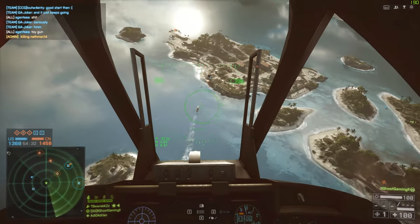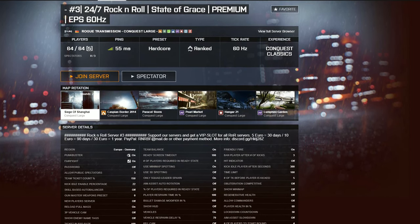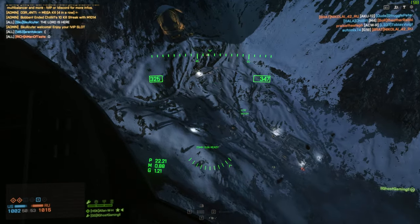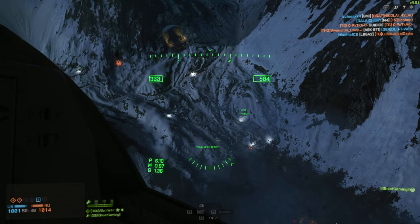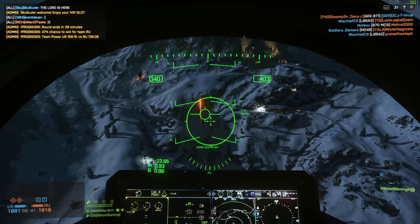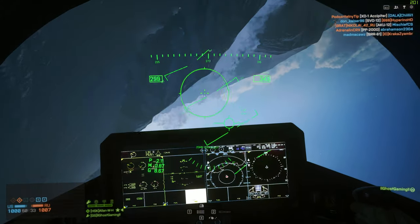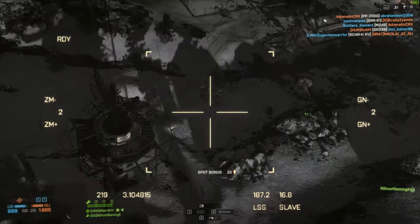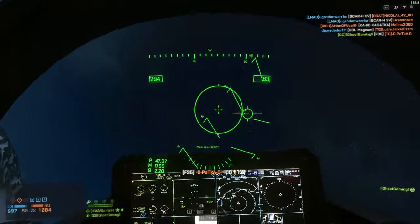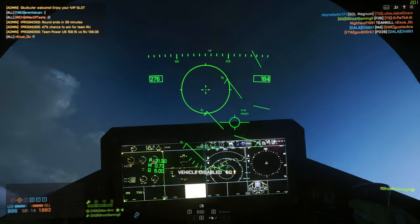Coming in at number four, we have the Rock and Roll State of Grace Hardcore server. This one is 1,200 tickets, 64 players, and also 60 Hz, which is nice because not all servers are. This is one of the only populated hardcore servers I can find. If you're not sure what constitutes a hardcore server, it's essentially no third-person views in vehicles — you're flying in cockpit view only, there's no 3D spotting, no minimap, although you can still see spots on the big map. For soldiers on the ground, there's no health regen, and in this particular server you have only 60% health. The vehicle respawn rate is 79%, so a little bit faster than normal.